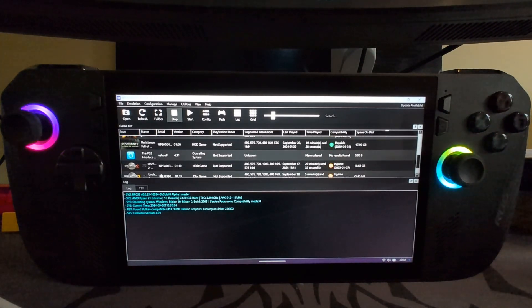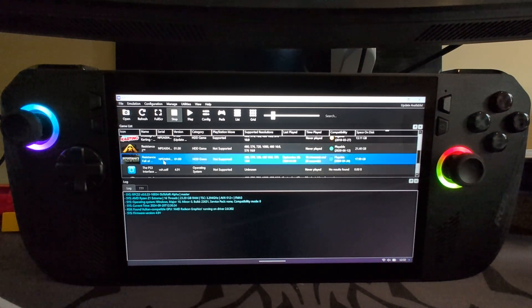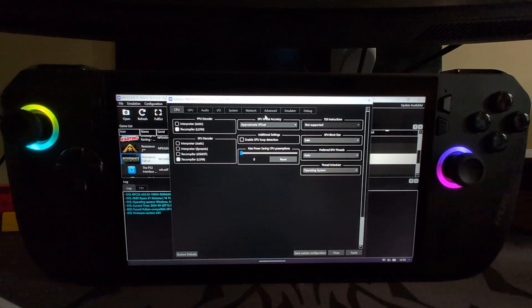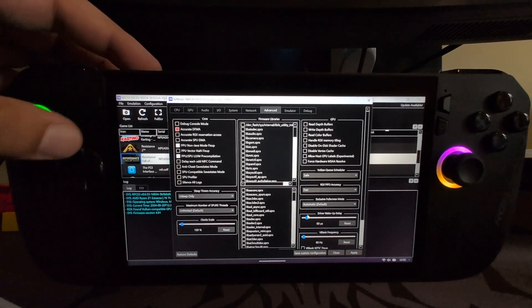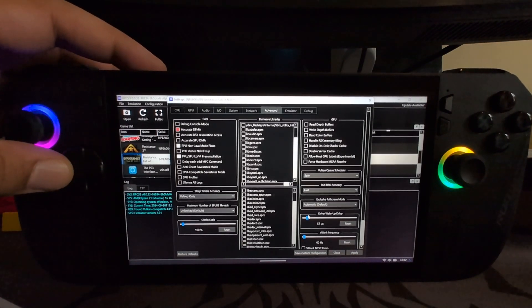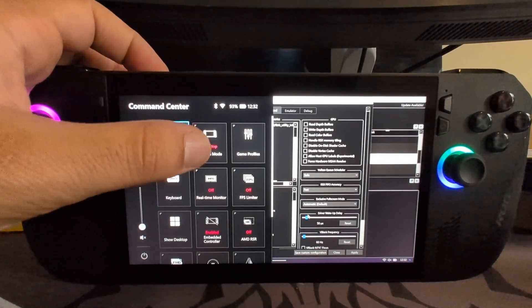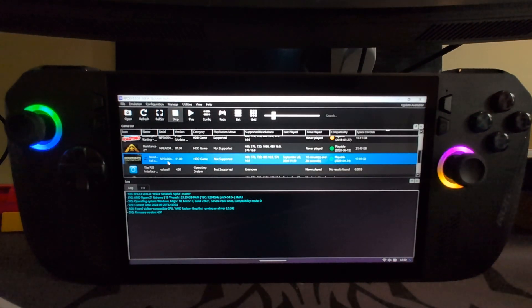I'm going to show you the best settings to get the best performance. You don't need to change much — it works pretty well on default and it's rated as playable. Right-click and go to create custom configuration from default settings. The only thing you need to change is in Advanced — change driver wake-up delay to 50. You can use the arrows to manually set it. Then change the V-blank rate to 120. Apply and save the configuration.